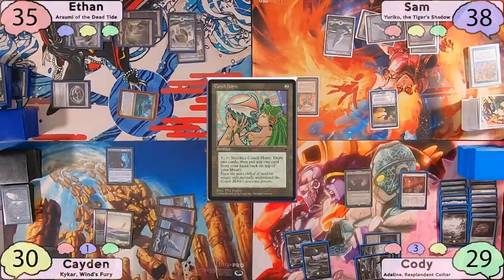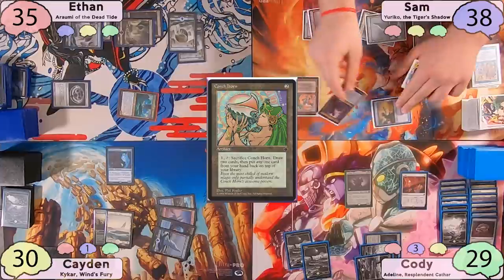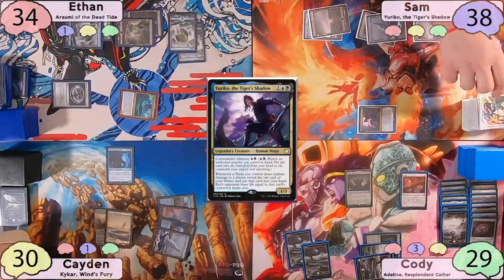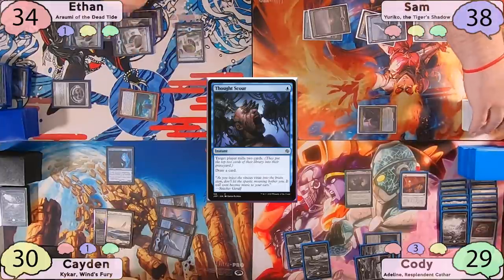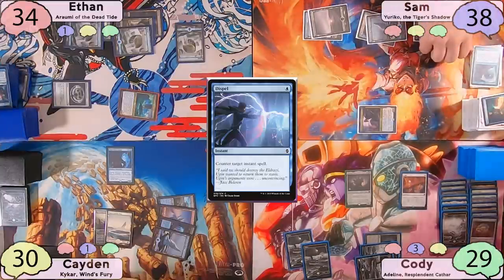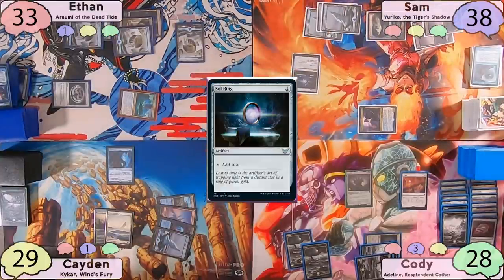Sam starts off with a Conch Horn, moves to combat, and swings his changeling at Ethan, who can't block. Sam pays 2 and ninjutsu's in Yuriko. He responds to her damage trigger and sacrifices his Conch Horn to draw 2 cards and put one back on top. Ethan responds to Yuriko by casting Thought Scour, making Sam mill 2 cards — Clever Impersonator and Spy Network. Sam reveals a Dispel, puts it to his hand, and his opponents each lose 1 life. He then plays a Snow Island, casts Sol Ring, and passes to Cody.